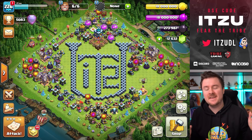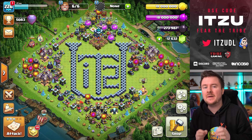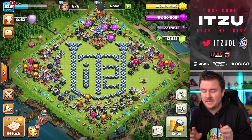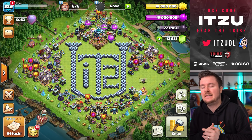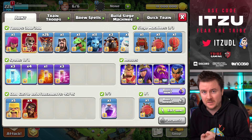Hey guys, welcome back to another video. Today we want to talk about the best strategy to use in Legend League at the moment, and it's no surprise to most of you — it's going to be LaLo in combination with the Super Wizard Blimp.